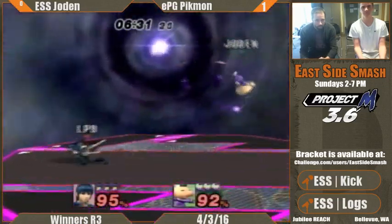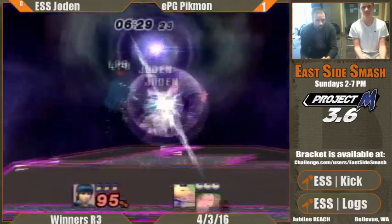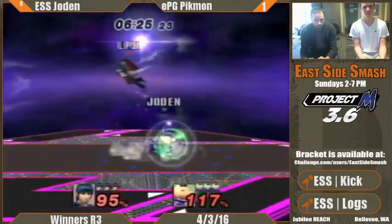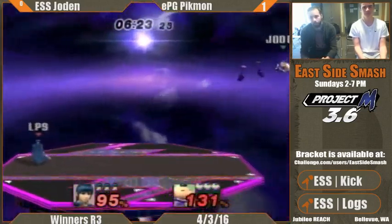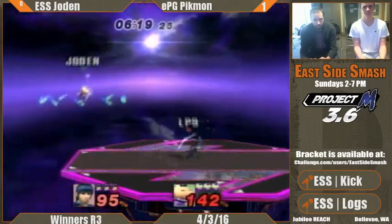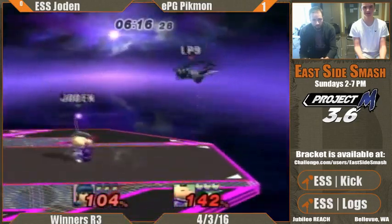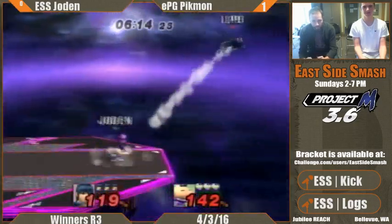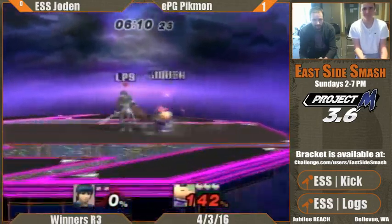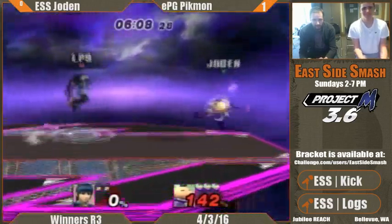Every time I see a character that has to go versus Marth, or for that matter Roy, this is what they do — they just spam projectiles until they get an opening and then go in, because it's way safer than just plain going in. Like when playing Sheik, you definitely want needles first if you can — it just makes your approach a lot easier. And then that forward air is going to get him.